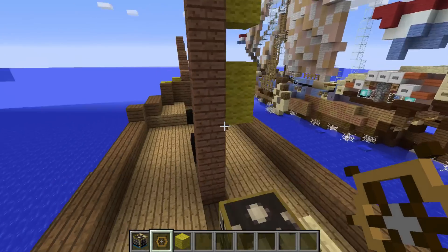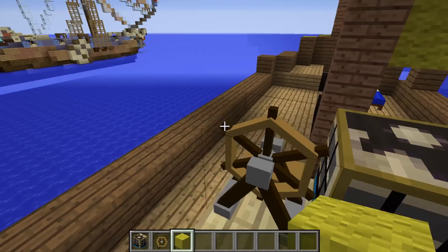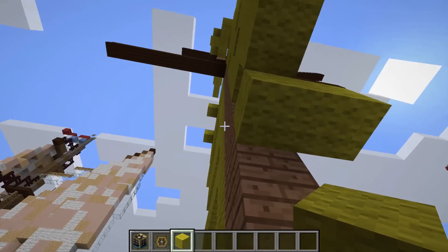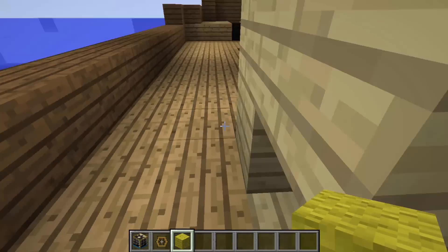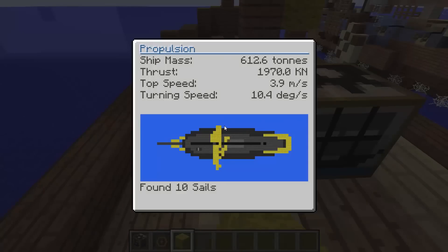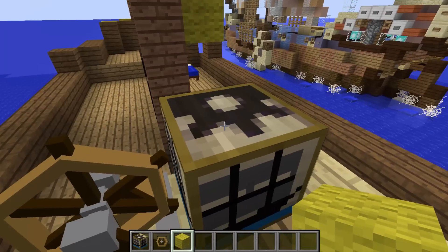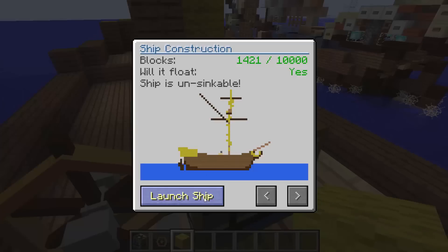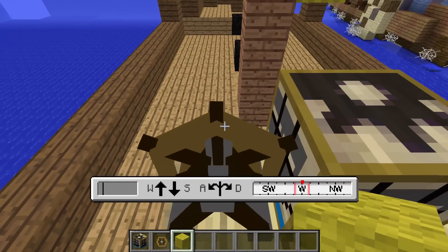Back on our wooden ship, the stats show 3.9 meters per second and 10.1 degrees per second. After placing a few more sail blocks, the turning speed increases to 10.4 degrees per second — so more sails means faster turning. Once you're ready, click your mechanism, select 'launch ship', and it's launched.